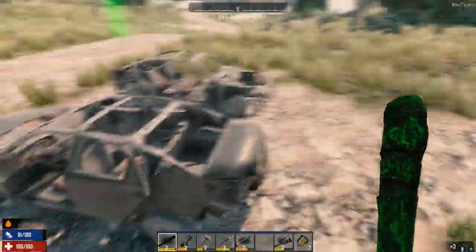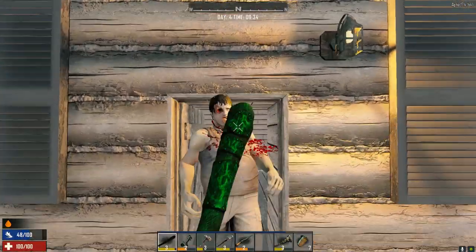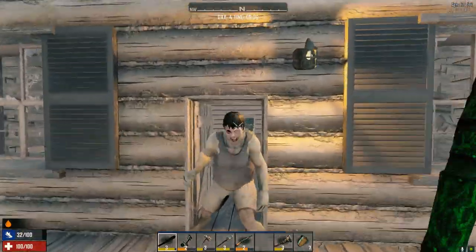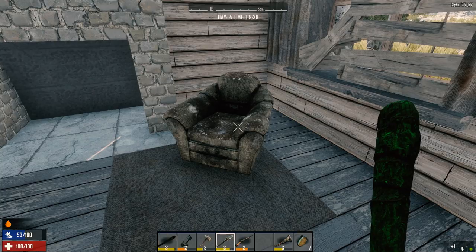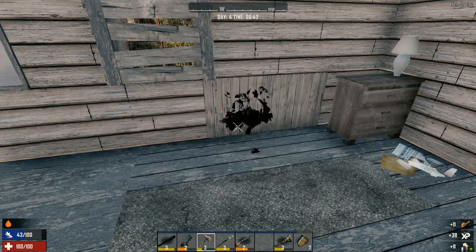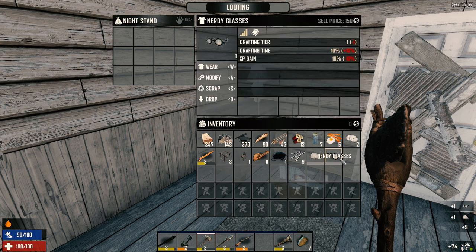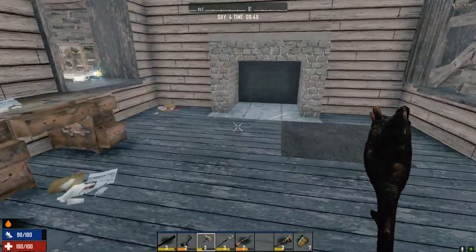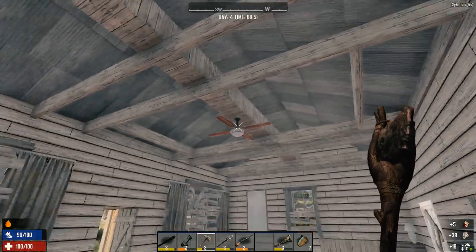Mo broke something over there. Mo, what have you been up to? Oh, he broke the door! Well, that just means I don't have to break it. Let's finish looting this place - smash this up and check that purse. Trash, gunpowder, nails - nice. A page boy cap. Nerdy glasses - let's wear those. Actually, we need the Lucky Looter on. The nerdy glasses are great though because they give you plus one level of Intellect. More shotgun rounds - that's going to give us the ability to make better gear.